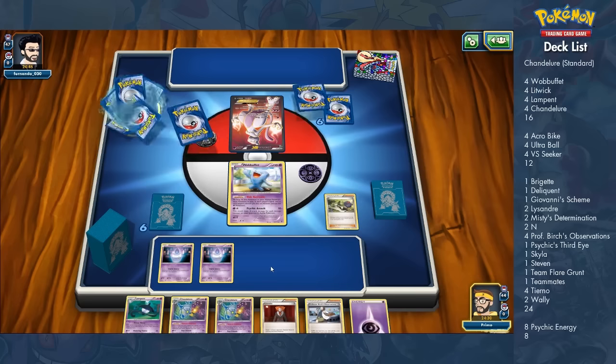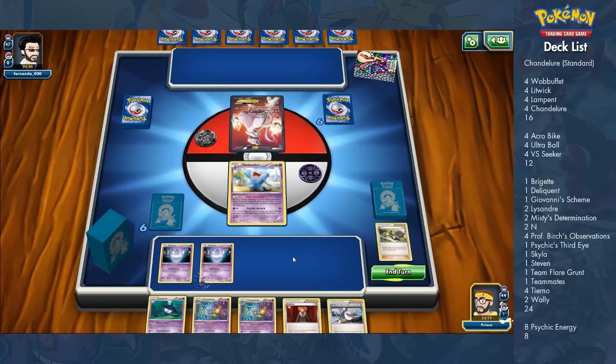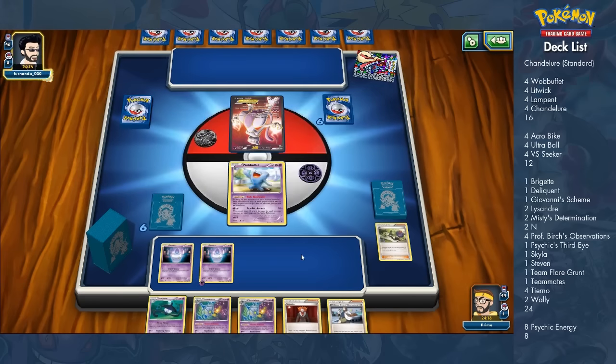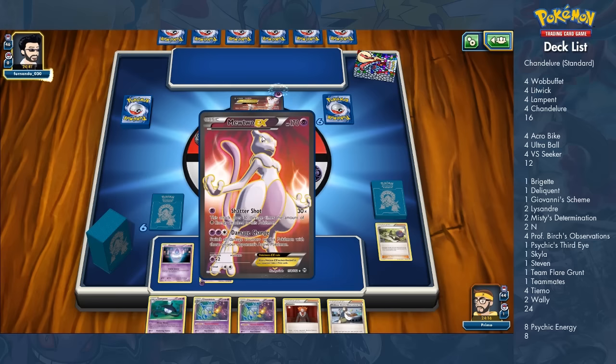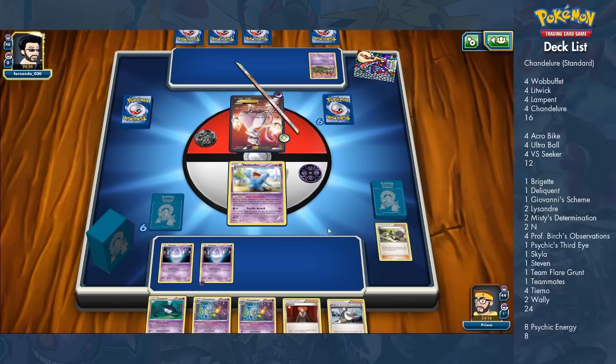Running so many supporters also lets me use a wide variety with different benefits. Bridgette can go get basics, Delinquent can discard cards from the opponent's hand, and Giovanni's Scheme can allow Chandelure to do 20 more damage or draw up to five cards in my hand.